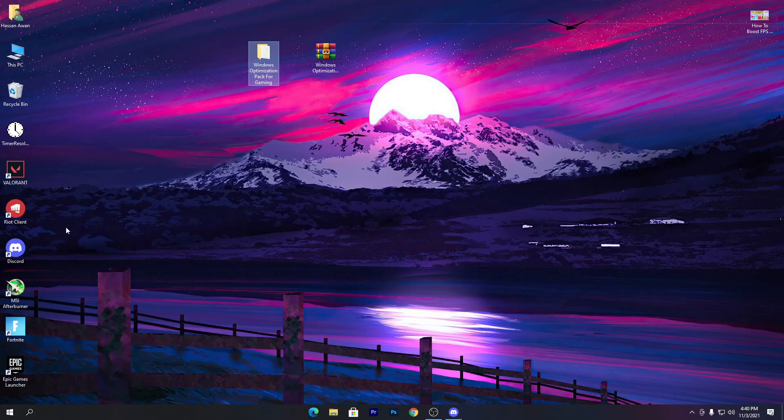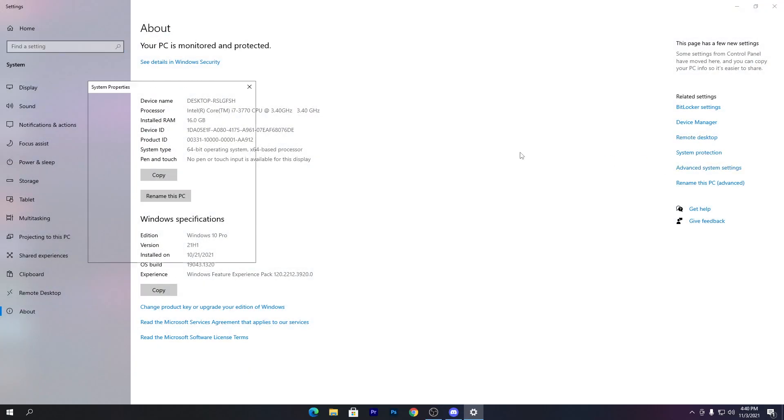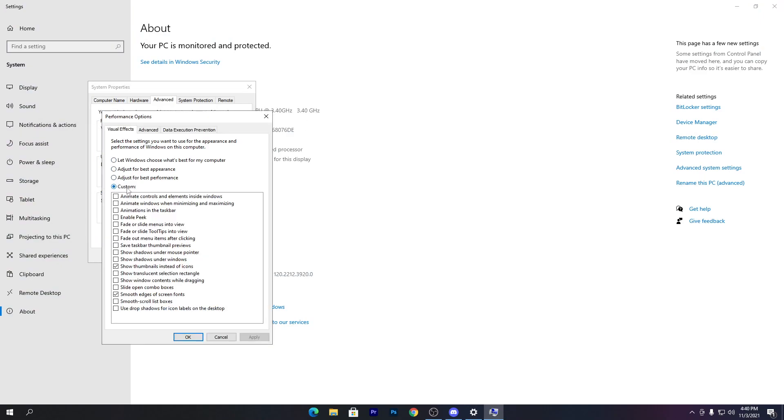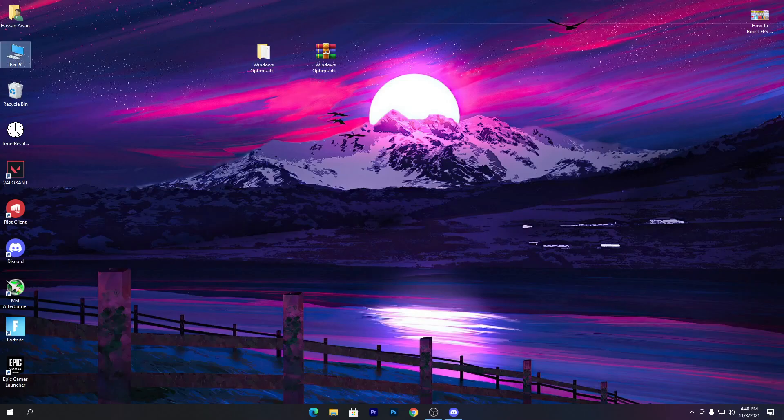Now I'll show you some extra settings to boost your PC performance for gaming or daily tasks. Go to the properties of 'This PC', then go to Advanced Settings, then Performance Settings. Set it to Custom and follow my settings to get better performance and better response from your PC. Hit OK, click OK, and apply the settings.